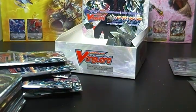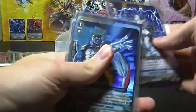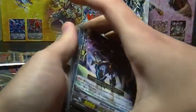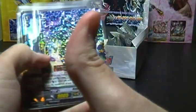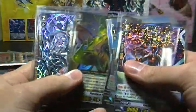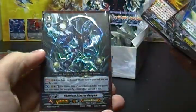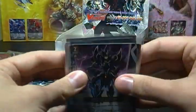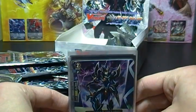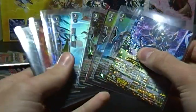So that will do it for box number 12 of BT-04 Eclipse of Illusionary Shadows. Subscribe if you haven't. Give us a big thumbs up for this box opening featuring Blaster Dark, Dark Shield Mac Lear, P Guard for Megacolony as well, Skull Witch Nomaine, Giraffa Grade 3, and Phantom Blaster Dragon. Check out CardfightCapital.com for all of your Cardfight Vanguard needs — we've got full e-commerce, forums, blogs, card of the day, and more. All at CardfightCapital.com, so check it out.